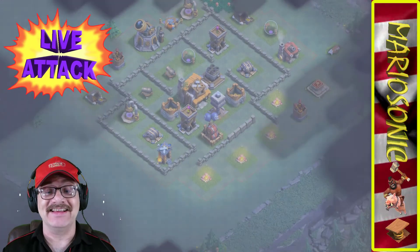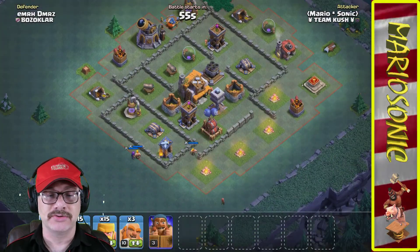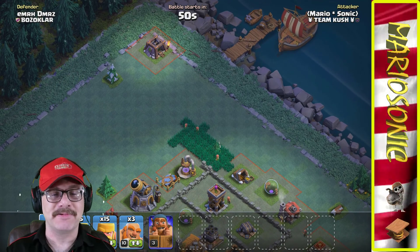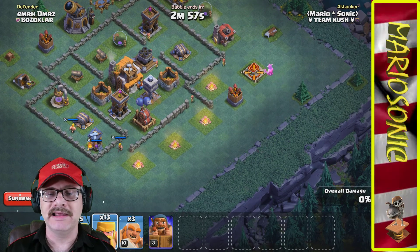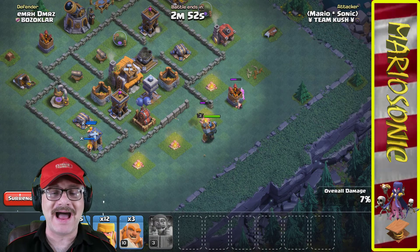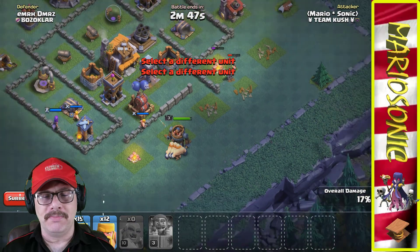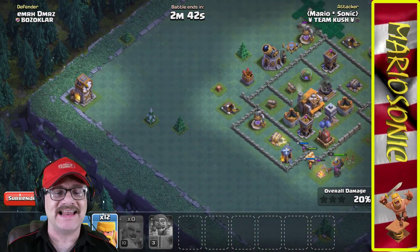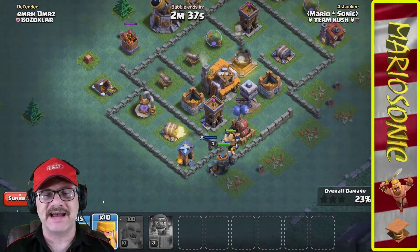Let's go in for a live attack — let's rock and roll! We better slow down and take a peek. They've got their gem thing up here — we're going to hit that right away. We'll lay a barbarian down here and here, and lay down our battle machine. There's a little bomb that didn't even do anything to our battle machine. Let's put down a whole bunch of boxer giants. They've got the clock tower over here — let's take that out and take out some of these easy structures around the side of the base.